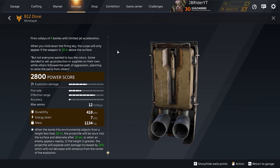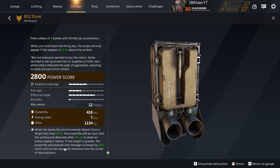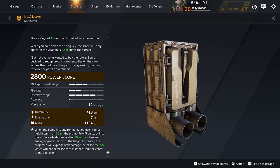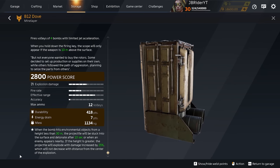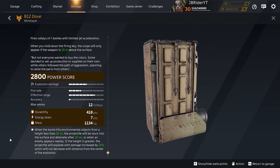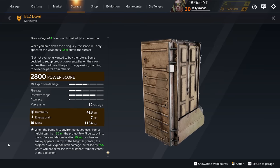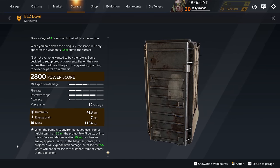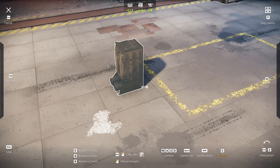Next up, let's look at the B12 Mine Layer. This thing is very interesting. The perk basically says: when the bomb hits environmental objects from a height less than 30 meters, the projectile will be stuck into the surface and detonate after 10 seconds or when an enemy appears nearby. If the height is greater than 30 meters, the projectile will explode with damage increased by 25%, which will not decrease with distance from the center of the explosion. So basically if we are above 30 meters we will get 25% extra damage.